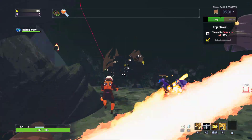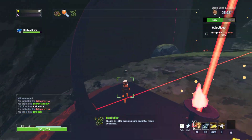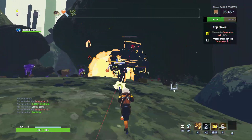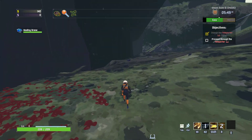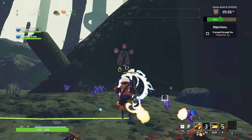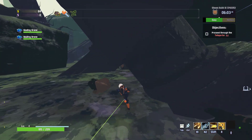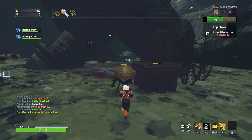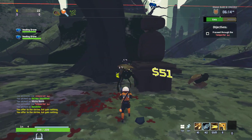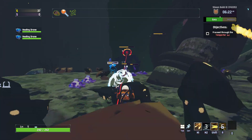There's quite a bunch of enemies around here. I'm going to have the Rosario and the Vandalier. Another med drone — at least I shouldn't be worrying about sustain too much. I do want the shrine. How much is it now? 51. I'm not getting 51 in. I should be getting 51 from all of these mobs.